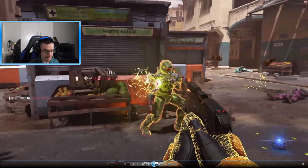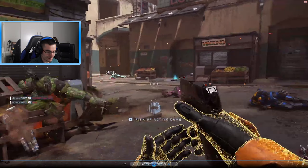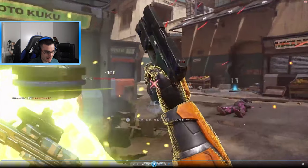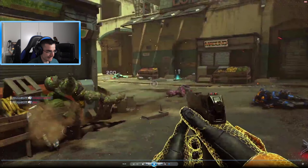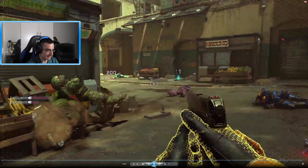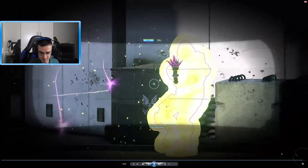Back on this map — I love the detail of the ragdoll physics. A player gets melee'd and lands on a crate, and the crate actually moves. The dead body physically interacts with objects in the environment.